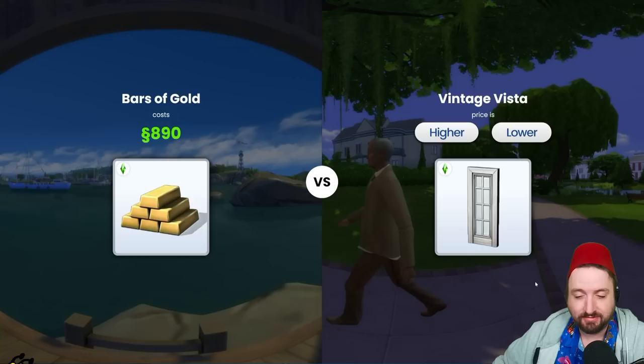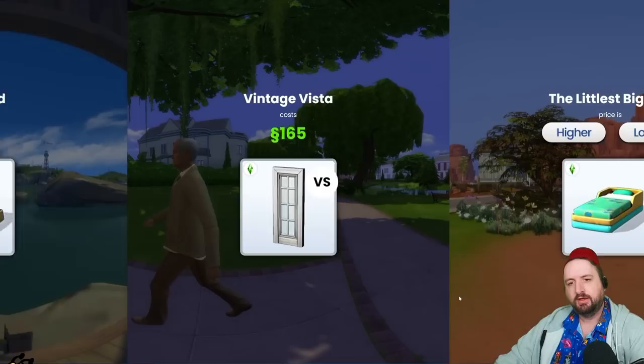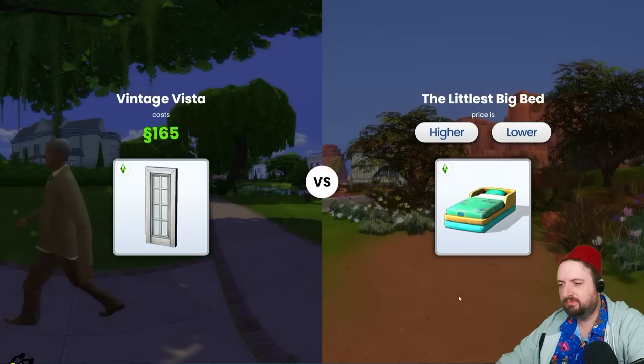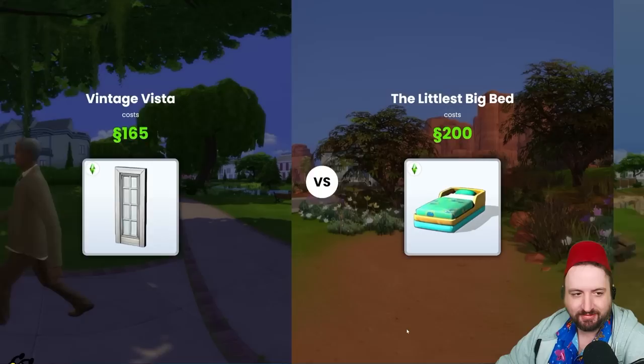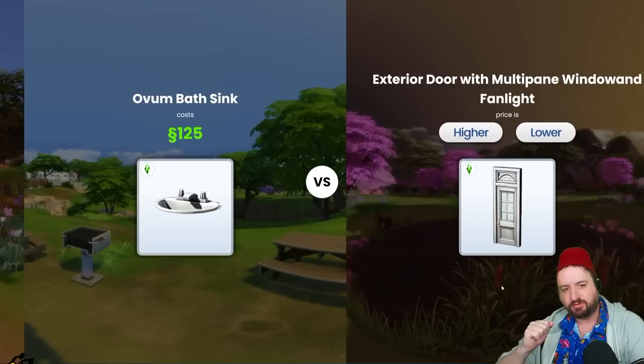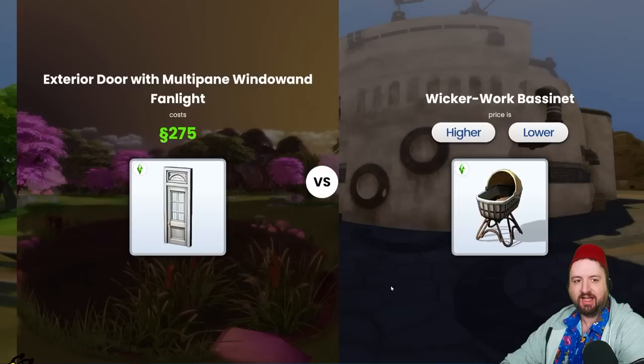890 — that's fake gold! All right, what about this window? That's lower, right? 890 is no way the window costs that much. I was right! Okay, toddler bed — is it higher or lower than 165 simoleons? It's a toddler bed though. Chat's saying higher. Let's go higher — 200 exactly! All right.